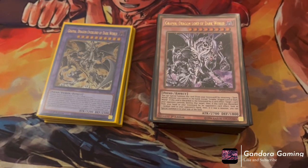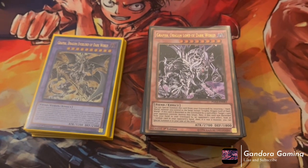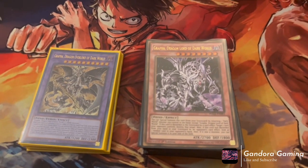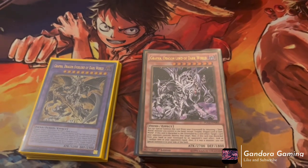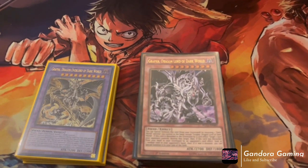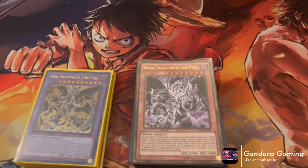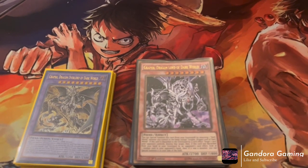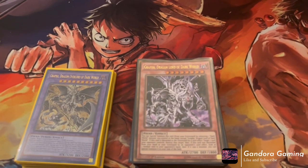Good afternoon, this is Nicholas from Gandora Gaming, bringing you my Dark World strategy post the Dark World structure deck. I feel like this is one of the best structure decks Konami has made this year, and that's saying something because they printed some really godly structure decks. The Branded structure deck was insane, and even the Crystal Beast one had fantastic spells plus the Ash and Ghost Ogre reprints.